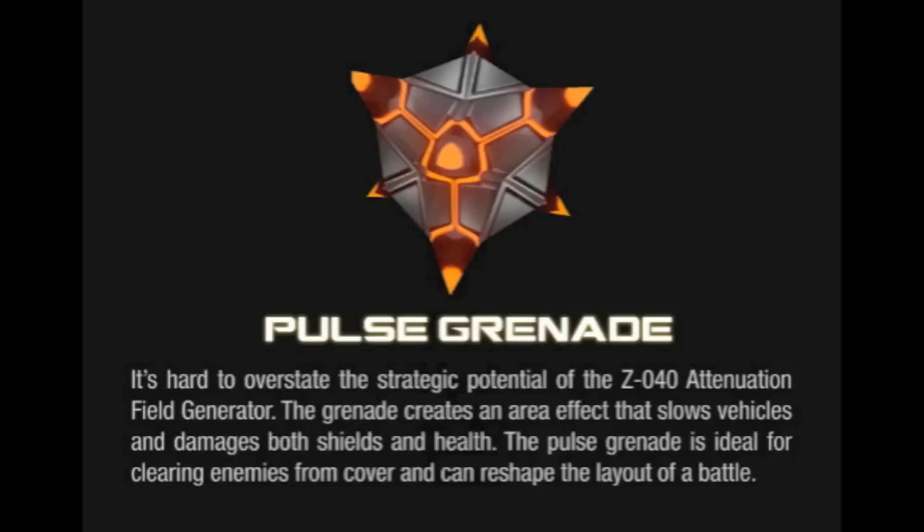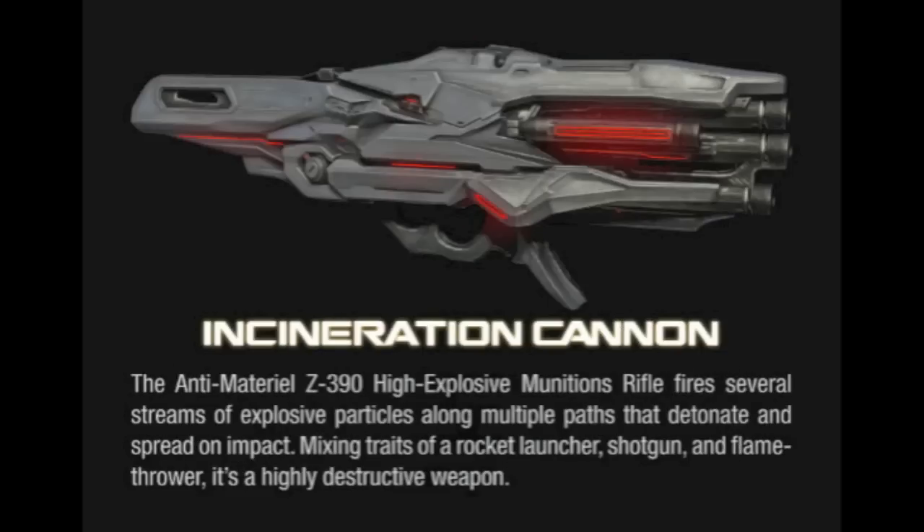Next one is a pulse grenade. Honestly, the graphics on this grenade look pretty rough, but I'm sure it's going to look better in the game. It's pretty much an EMP grenade — you throw it and it bursts like an EMP outward. Next one is the Incinerary Cannon, which is the equivalent to probably the Fuel Rod Cannon or the Rocket Launcher, maybe the Spartan Laser. It's really cool — it shoots fire and ignites the ground, like a flamethrower cannon type of weapon. Very awesome gun, can't wait to use it.